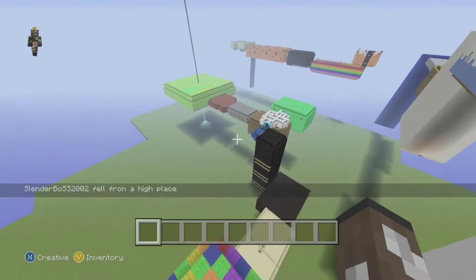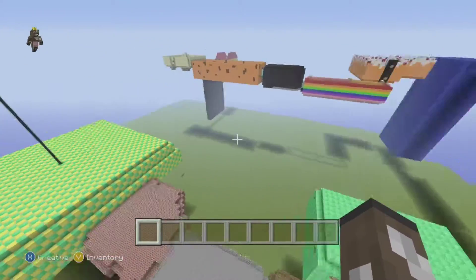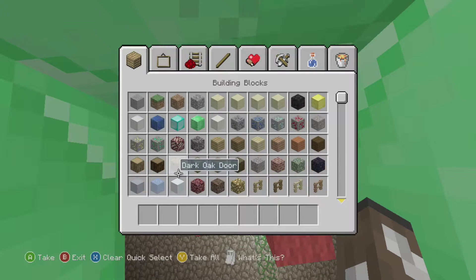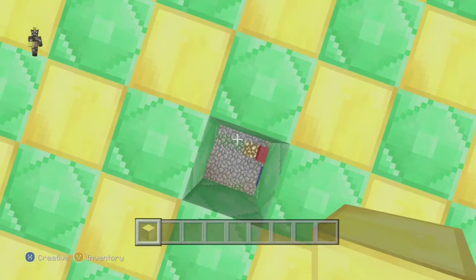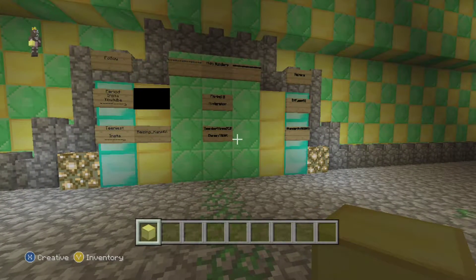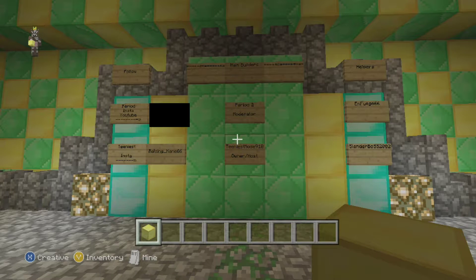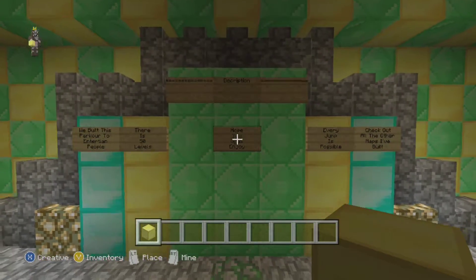You notice that in the preview of your hide-and-seek map, Karko goes in it, and then in the preview of your parkour map, Karko goes in it. Anyway guys, this is the main starting point. We've been working on this map for about three months now. This is the leaderboard, these are the main builders, and there's a description right there.